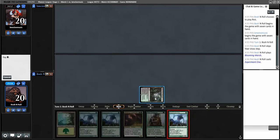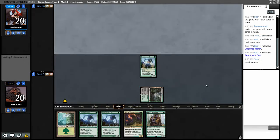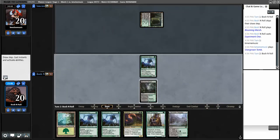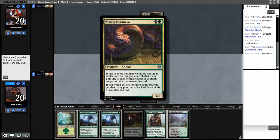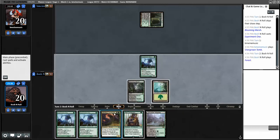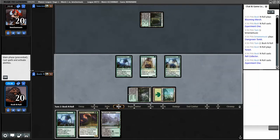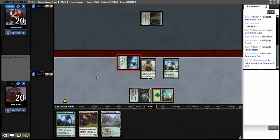I'm going to lead on Experiment One because if they have removal I'd prefer Pelt Collector to survive. I definitely want to parade out my one-drops first because Constrictor will see itself when it comes into play, triggering all three of these - they'll all get plus two/plus two instead of plus one/plus one. I just hope Constrictor doesn't get Thoughtseized before that happens because that would be brutal.